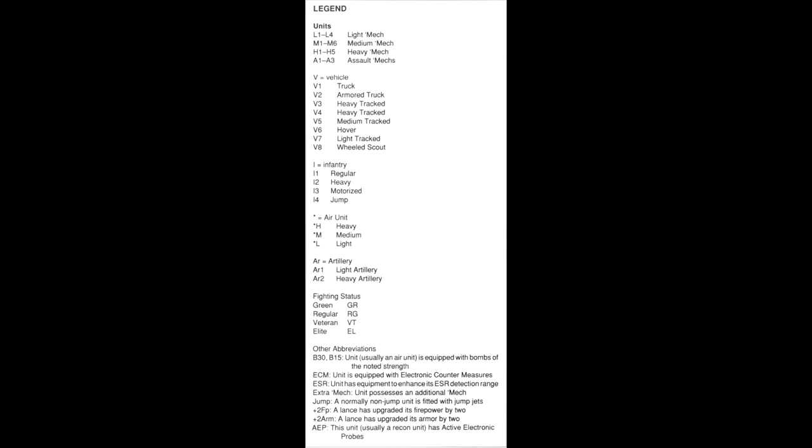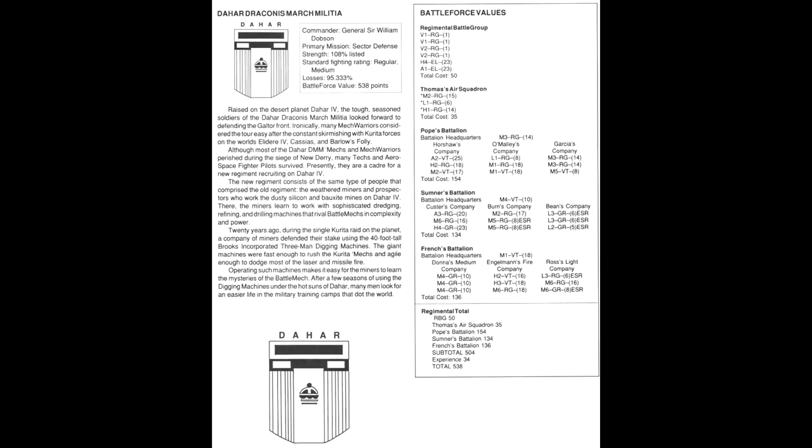With that out of the way, let's go to the first of the Federated Suns units. First up is the Daha Draconis March Militia, commanded by General Sir William Dobson, whose primary mission was sector defence. Their strength was 108% listed, with a standard fighting rating of around regular. Their losses accounted for 95.333%, and they have a battleforce value of 538 points. They were raised on the desert planet Daha IV. The tough, seasoned soldiers of the Daha Draconis March Militia looked forward to defending the Galtor Front.